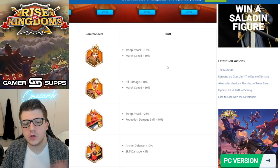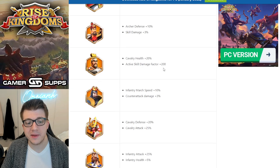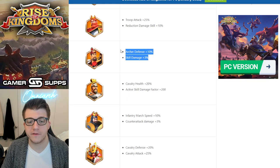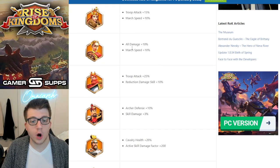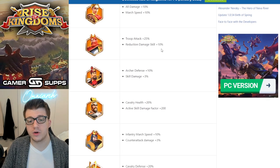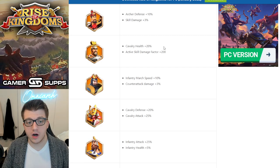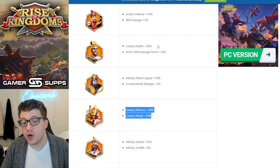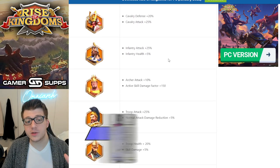Going through these buffs, I don't think this update and these relic buffs are going to make any of these commanders any more meta than they already are. Yes, we can say this is a great buff for YSG, but YSG was already good, so any buff he gets he's going to stay good. What we really have to look at is: are there commanders that were not good that are going to be good now? And I really don't think so. When you compare these commanders even with these buffs, are they better than, say, XY Chandra? Are you going to use a Minamoto or Tomtom against an XY Chandra just because of these buffs? I don't think it's going to be that big of a deal.